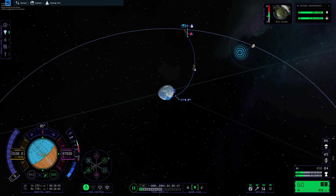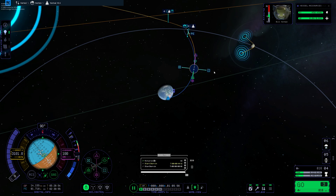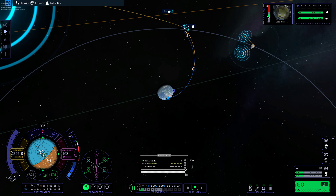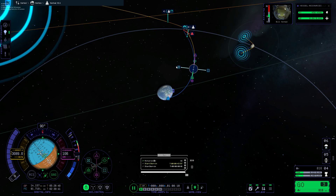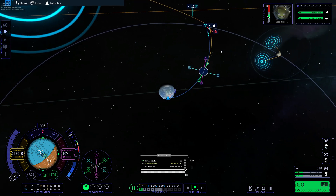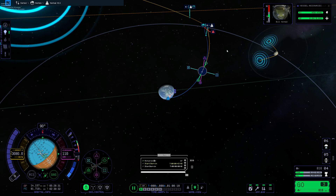It says we're going to impact the moon. So we may want to do a maneuver plan out here — let's see if that'll get us out of the way a little bit. There we go. What is our PE for that? Let's see if we can get that PE to show up. I'm not seeing a PE. But there's a lot more functionality — there we go, thank you.